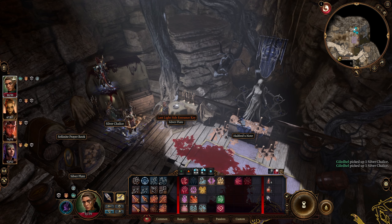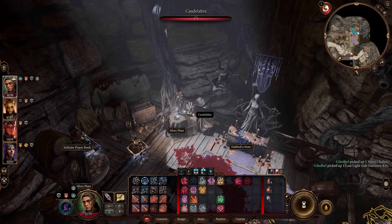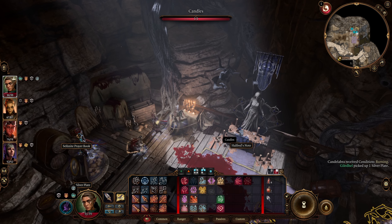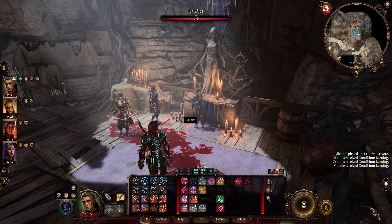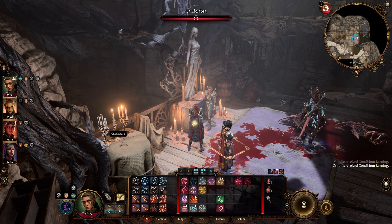I don't know what that thing was that got disabled in the background. Well, it'll be sold - it'll definitely be sold. We also have a last light side entrance key. And they're just keys. And candelabras - Alfred's note. Can turn all these candles on, because why not? And that candelabra as well.